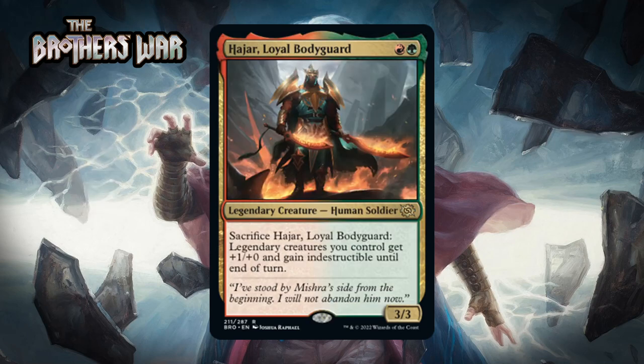Next up it's Hajar, Loyal Bodyguard, which for a red and a green is a 3/3 legendary human soldier at rare. You can sacrifice it and legendary creatures you control get +1/+0 and gain indestructible until end of turn. This feels like a card printed for constructed — this set doesn't have that strong of a legendary theme. It has fewer legendaries than Dominaria United did, since the signpost uncommons here are not legendary. So mostly it's just a two-mana 3/3 that costs two different colors of mana. Games in limited tend to go longer, and if you draw this late it's not that impactful. I think it's just a C.